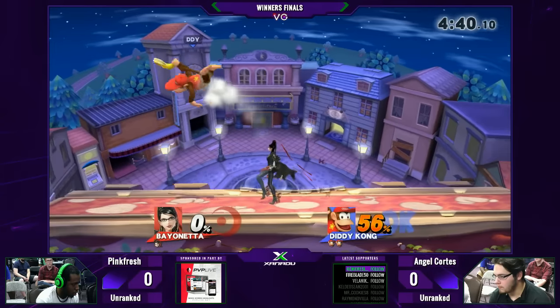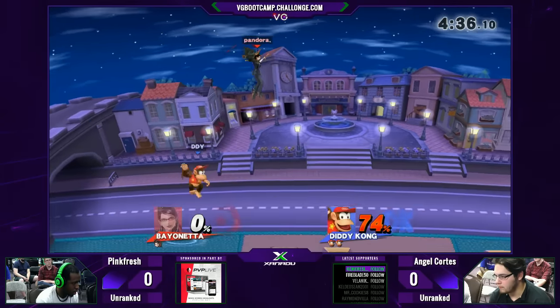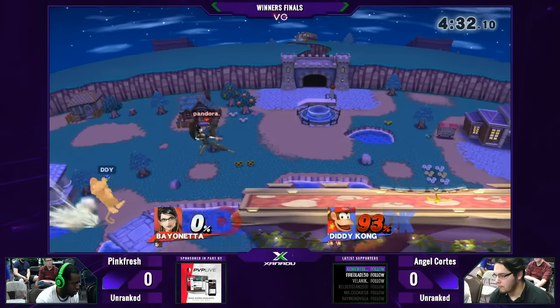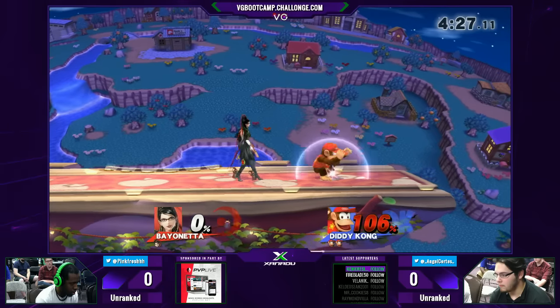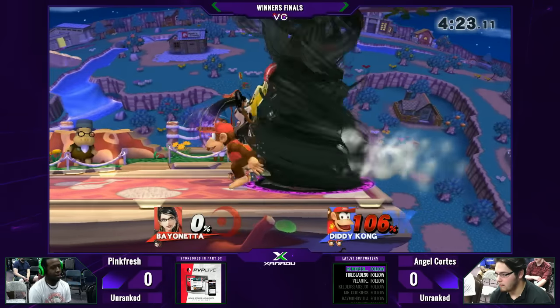Only 33% or so was on Angel before the string started. That was so smart by Pink — so pretty to watch. He's going to get a second attempt. Is he going to be able to get the edgeguard? He almost does. Beautiful DI coming in from Angel. And he slipped on the banana trying to run through and get that up smash on him.